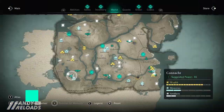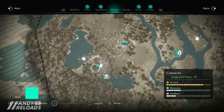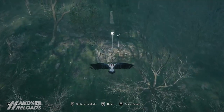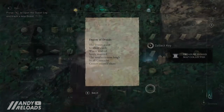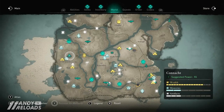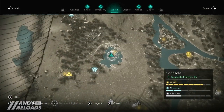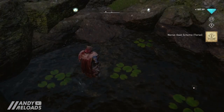Our second treasure hoard map is also in Connacht, quite close to Kiltabur, hidden in a small enclave that looks like an unkept Druid temple. Run up to that Boa Island statue and pick up the 'Dream of the Druids' treasure hoard map. This clue is a cheeky riddle, but in short we want to head to Loch Garra just to the north — fast travel to Port Orly and ride south. In the small pond at the centre of the loch you'll find your Norse Gale torso tattoo scheme.